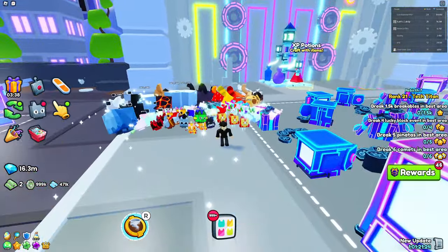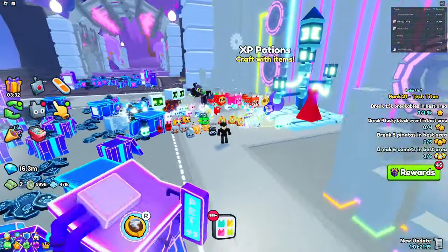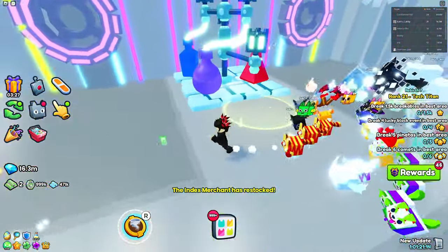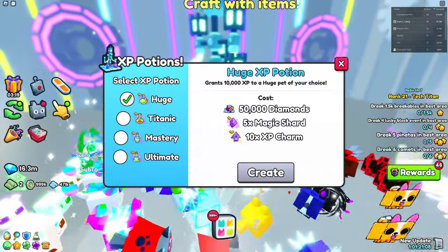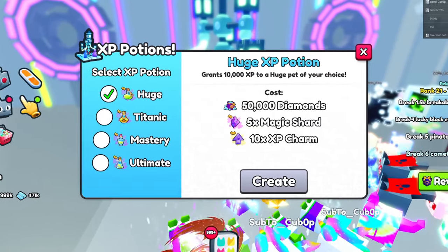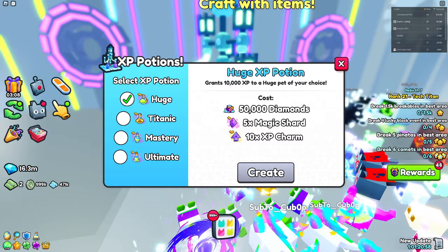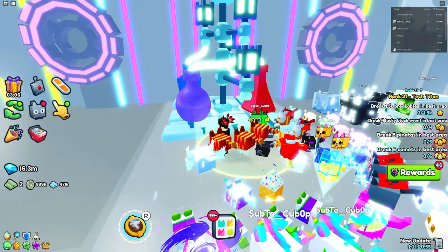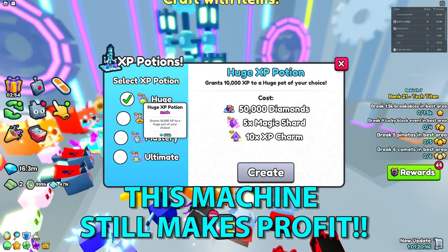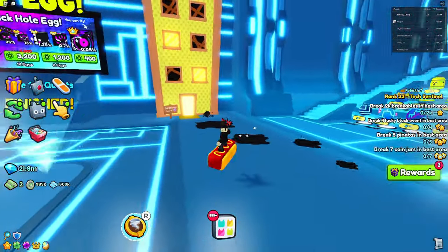We are now in Area 166, where the XP potion machine is. Many YouTubers have already covered this and how it can generate huge gems. The reason I'm calling it broken is because many people thought it would be garbage right after Update 9 dropped — Update 10 is about to release — but as you can see, a lot of these huge potions can still make you some gems, which is crazy. People thought they'd drop in value but they're still pretty good.